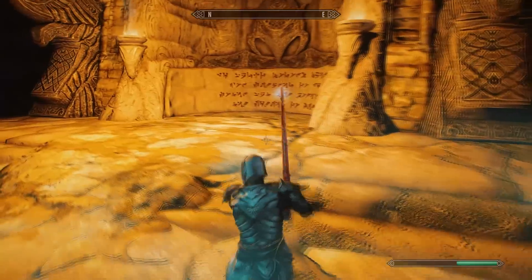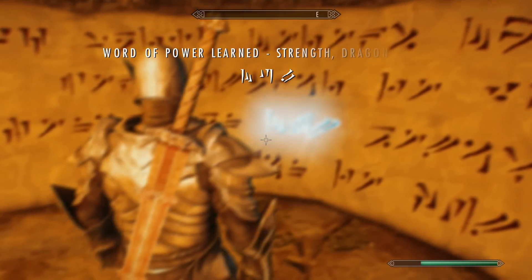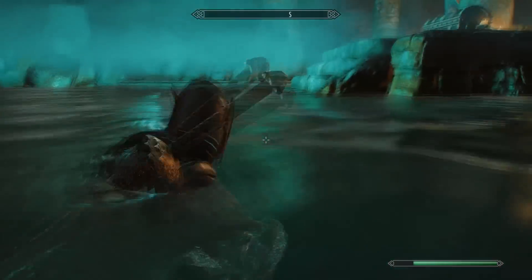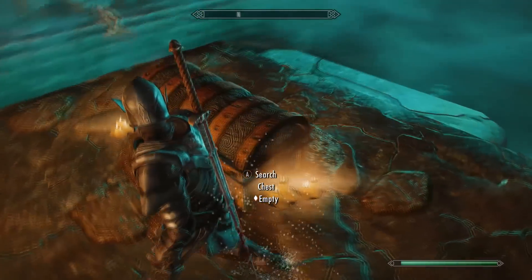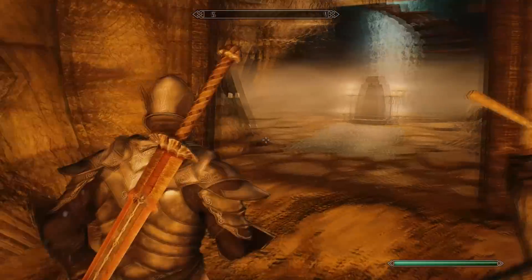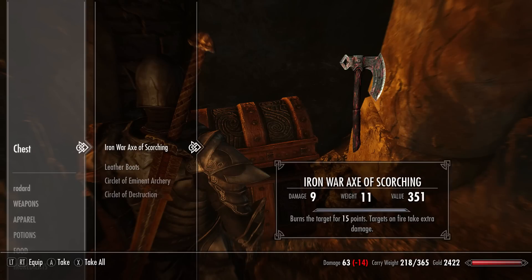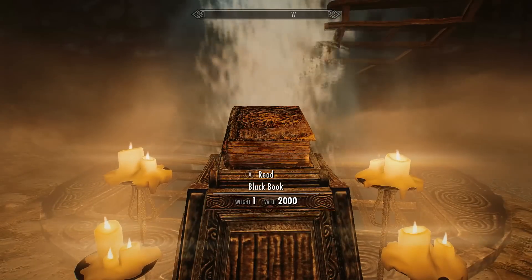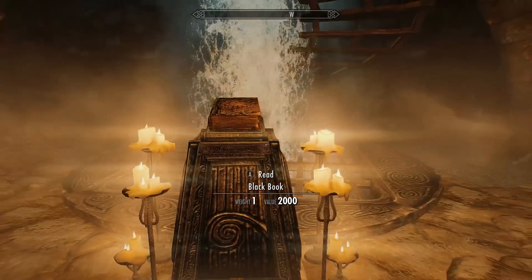This should be the Dragon Aspect shout — make sure you pick this up as well. Word of Power: Strength, Dragon Aspect. That's the first word of the shout, and there's actually a unique weapon you can get by using that shout. Don't forget the boss chest too. There's also a Black Book here — if you read it, it will take you to Hermaeus Mora's realm of Oblivion where you can get some unique powers, so make sure you do that if you wish.